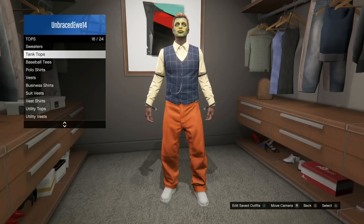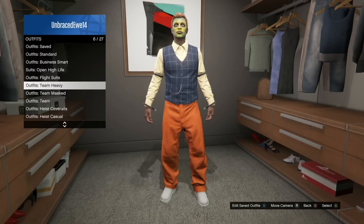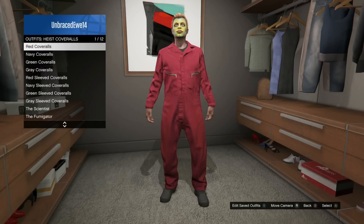Now go to outfits, heist coveralls, and equip heist coveralls with the gas mask.